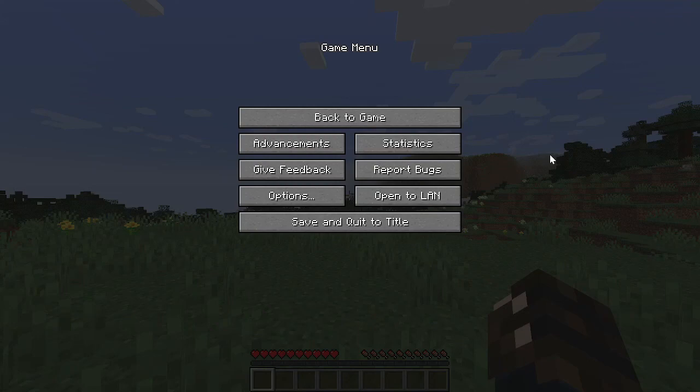Hello everyone. In this video, I'm going to be showing you how to toggle the sprint button in Minecraft so that you don't have to double tap every time you want to sprint. A lot of YouTubers use this function to make it easier to move around in their worlds. It's super easy for you to do it as well.